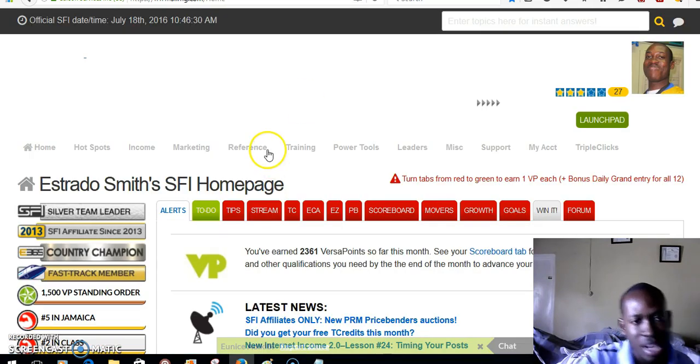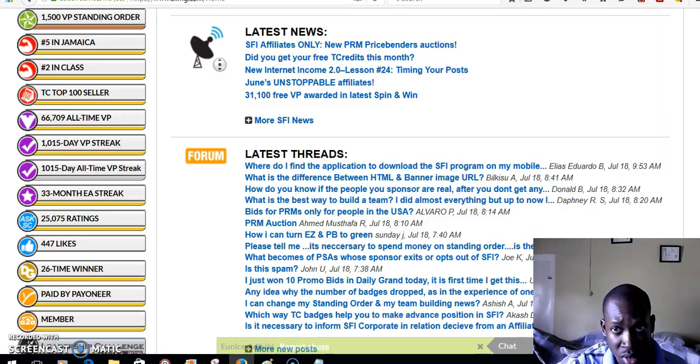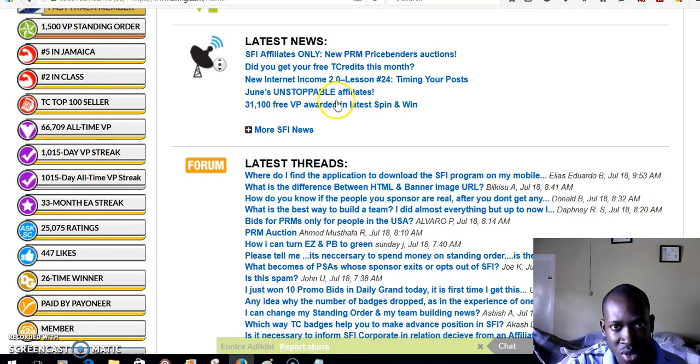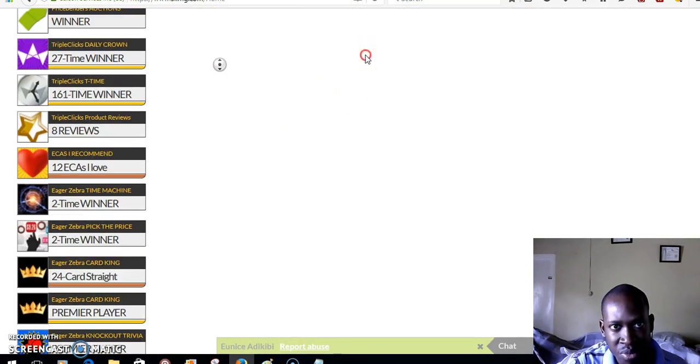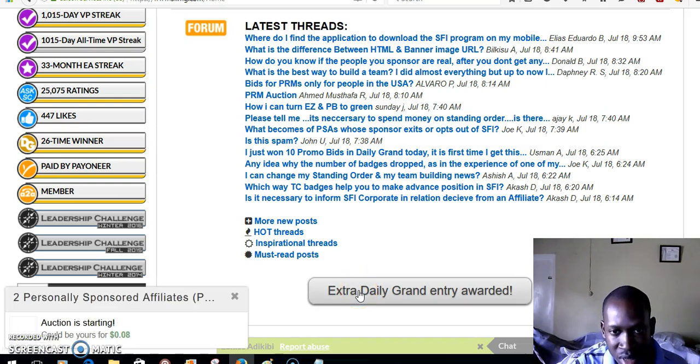I'm logged in and in my back office right here. When you first log in, what you want to do is scroll down to the bottom. You will see a blue bar. Once it turns bright blue you can just click it and you will earn an extra daily grant entry award.